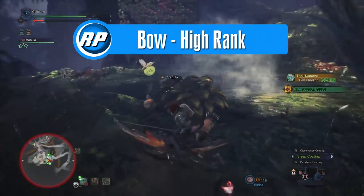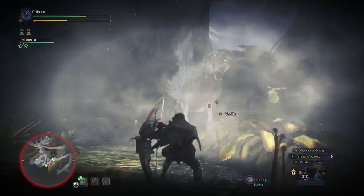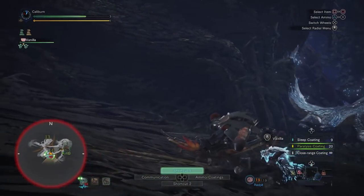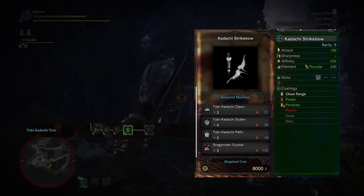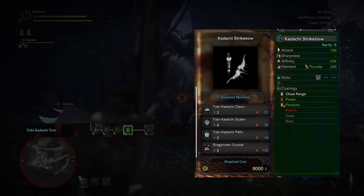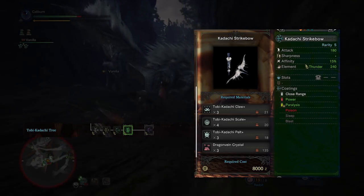Our immediate goal in high rank is a weapon upgrade to compensate for the increased health of monsters. At the start of high rank, you'll be able to free-hunt Tobi-Kadachi and Legiana. Hunt Tobi-Kadachi first and upgrade your Pulsar Bow 3 into a Kodachi Strike Bow by using 3 Tobi-Kadachi Claw Plus, 4 Tobi-Kadachi Scale Plus, 3 Tobi-Kadachi Pelt Plus, and 3 Dragon Vein Crystal.